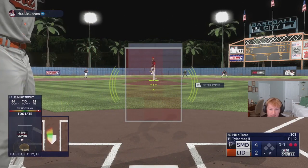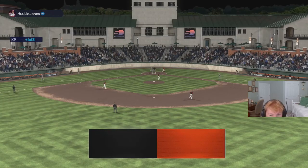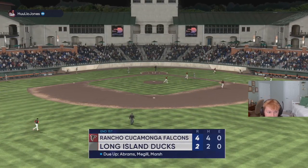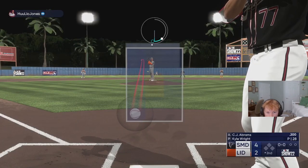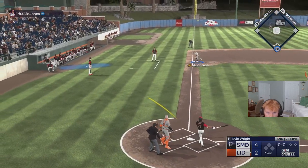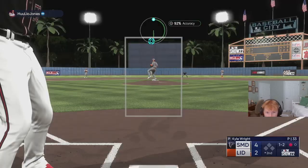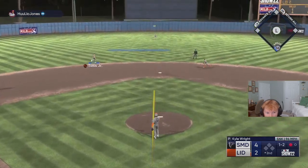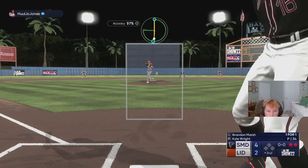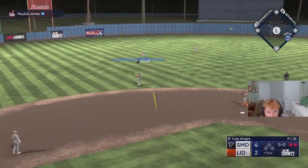Whatever happens in the rest of this game, I don't care. We strike out to end the inning, but we did go yard with Anthony Rizzo. We're going to have to hold this lead — we need a quick inning here. One out. Two down. He popped them up. Nice one-two-three inning. That is what we needed. Let's get the bats going again in the bottom of the second.